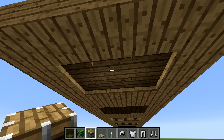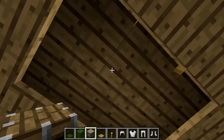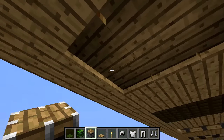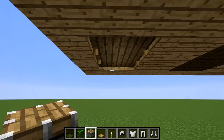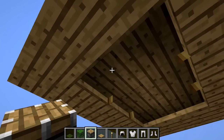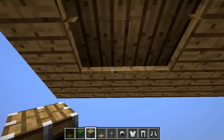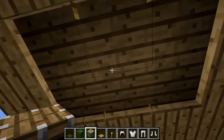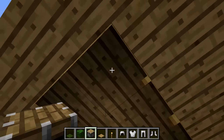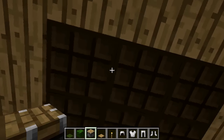For ceiling lighting, beds are a great transparent option. To place a bed in the ceiling you need to build blocks underneath and then remove them, but the bed stays in place. It has an oak-like texture with a unique height profile that can create a really cool ceiling pattern.